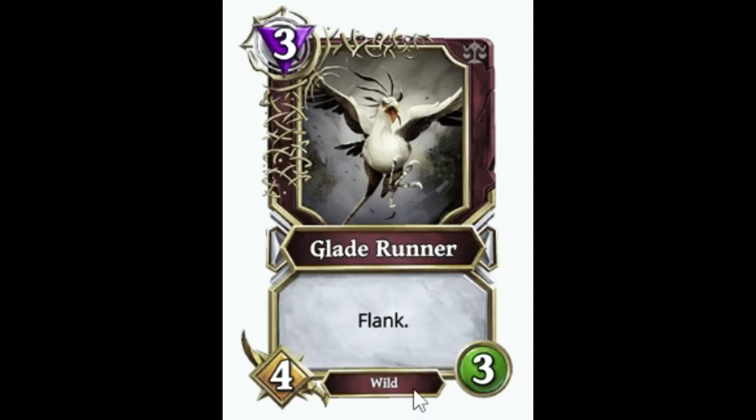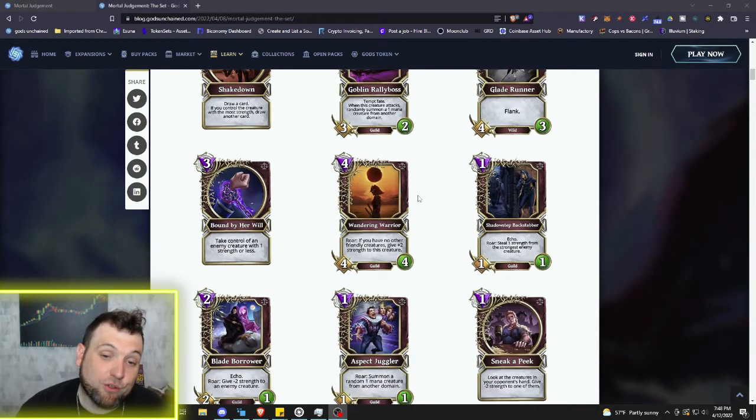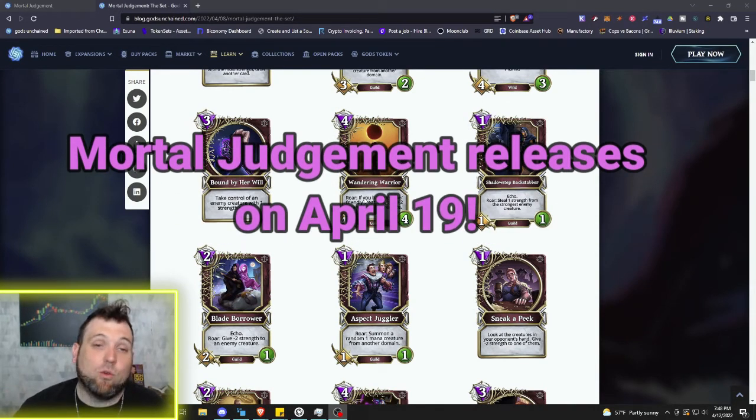Then we got the three mana Glade Runner — Flank, 4/3, Wild. Pretty strong creature for three mana, and having Flank built in could be a good option if you're not looking to go the hidden route but need a little Flank to finish somebody off because they put some type of Frontline out. It's low enough mana that it could get used.